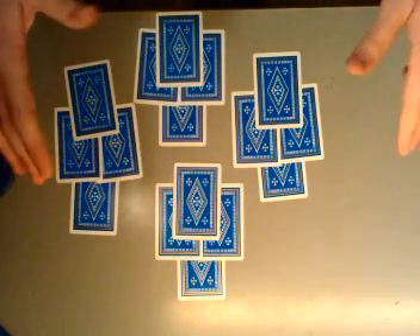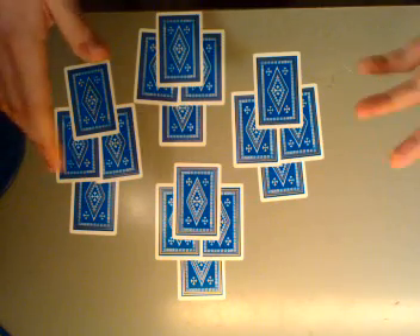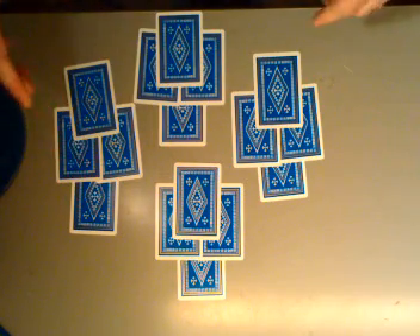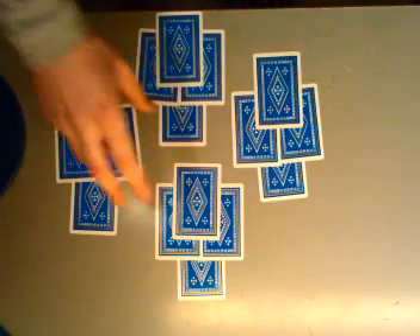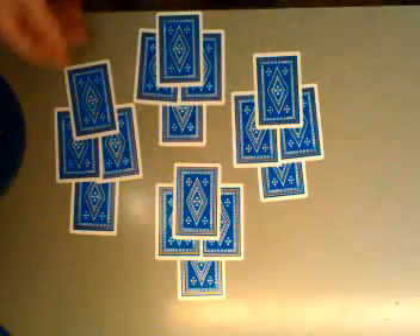Now at this point, you are taking control of the illusion from me — you will find your card by yourself. It's pretty astonishing, isn't it? All you have to do is select card groups. Let's start — choose two groups. This two, this two, this two, or this two — it doesn't matter, just choose two groups.